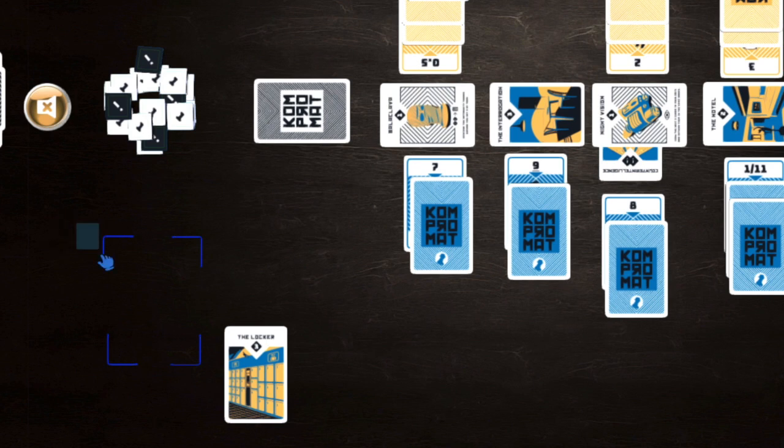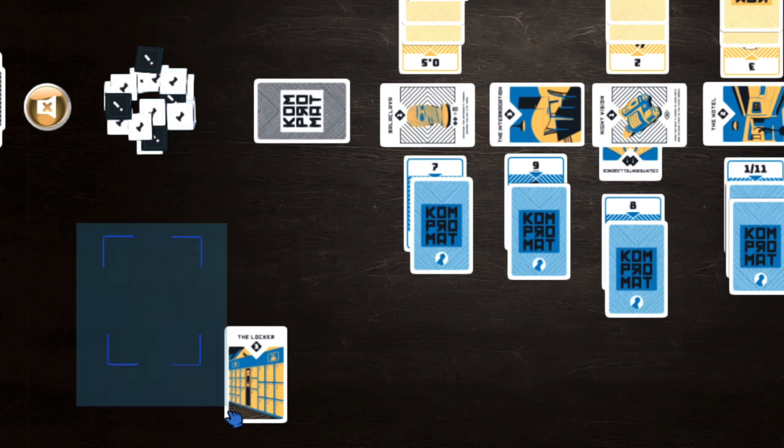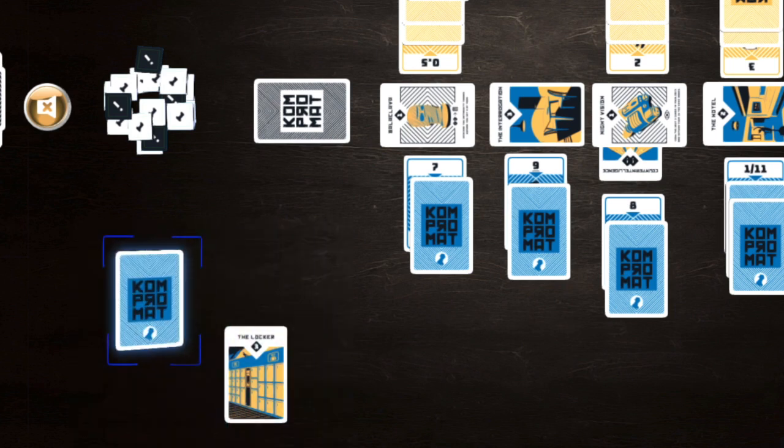If you're interested in Compromat, you can play it on Tabletopia for free. There is a small bug: Tabletopia will sometimes delete your deck of cards mid-game. If that happens, select the area around where the cards disappeared by dragging with your mouse, press the flip button to flip all your cards face up, then flip them face down again and they'll be back on the table. That's a Tabletopia bug, not a game bug.